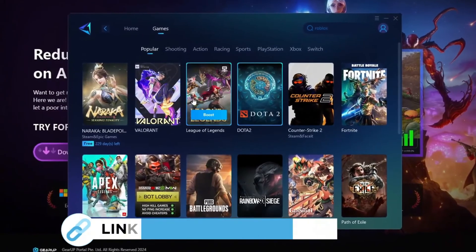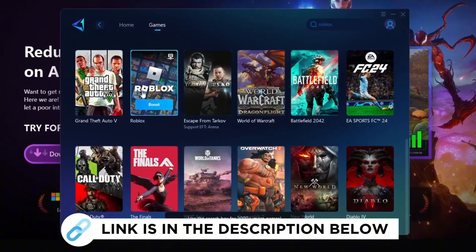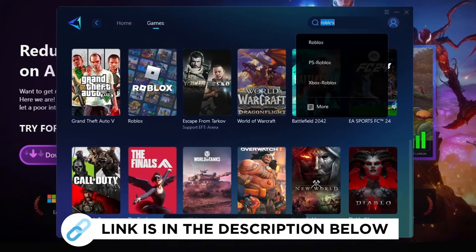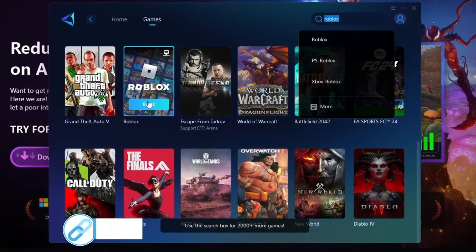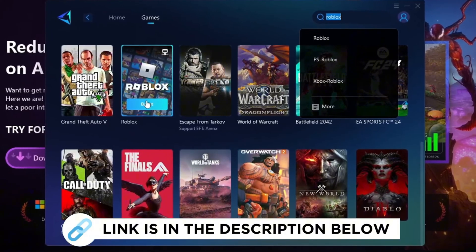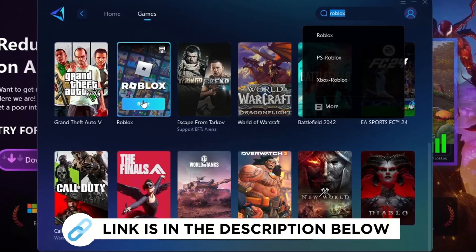Gear Up Booster is the best program to boost your FPS and fix lag in any game. In this video, it will specifically explain how you can use Gear Up Booster to increase FPS in Roblox and eliminate lag. Make sure to grab this program for free from the link provided in the description to enhance your gaming experience.